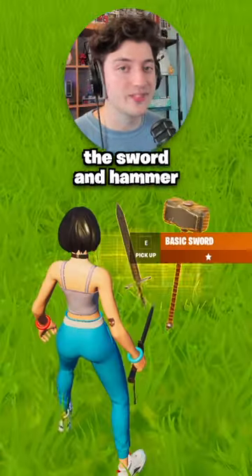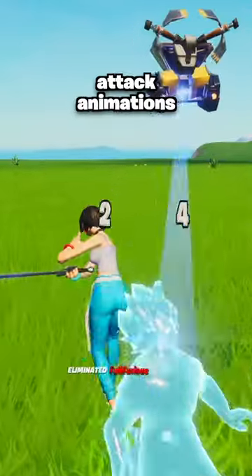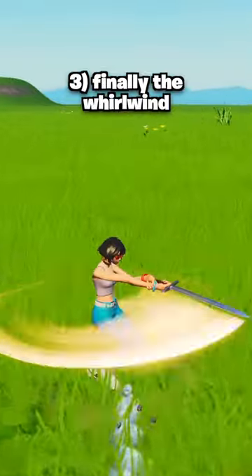Fortnite just added two new insane weapons, the sword and hammer, so here's how to get them. They both have really cool attack animations, and you can charge up to do special moves like the drill, the ground pound, and finally the whirlwind.